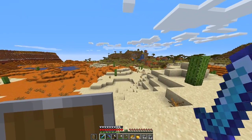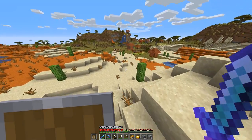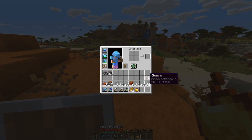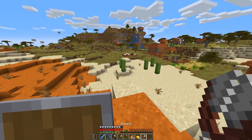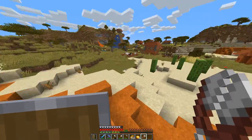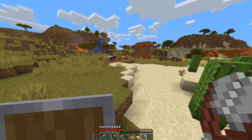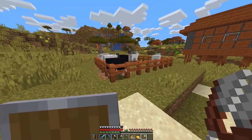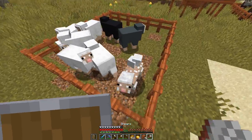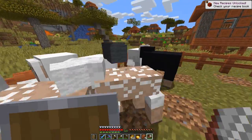What's nice about villager breeders is you only need a few basic things. You need an enclosed area, some beds, some villagers, and a farm. As long as you have a farm and some beds in a small area, you can have as many villagers as you have beds in your villager breeder. It sounds crazy, but that's pretty much how Minecraft mechanics work.